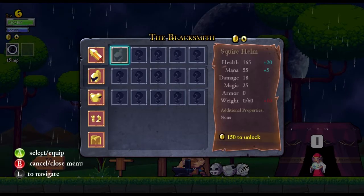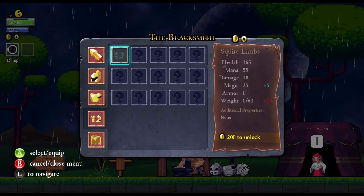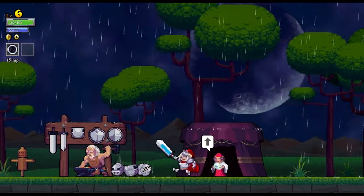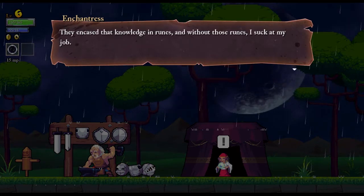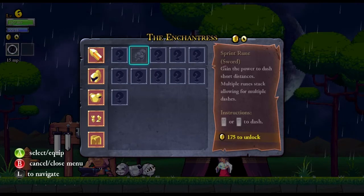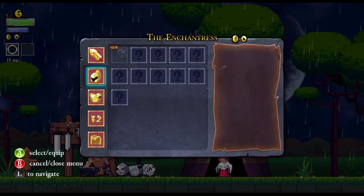Has he got anything new? Yeah, 150 gold for some of the other stuff. 200. 250. The Enchantress is much the same — I can do all this stuff for you. You can get sprint runes, bolt runes to jump higher, etc.